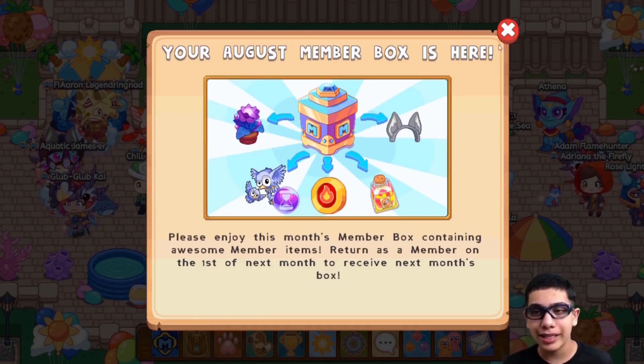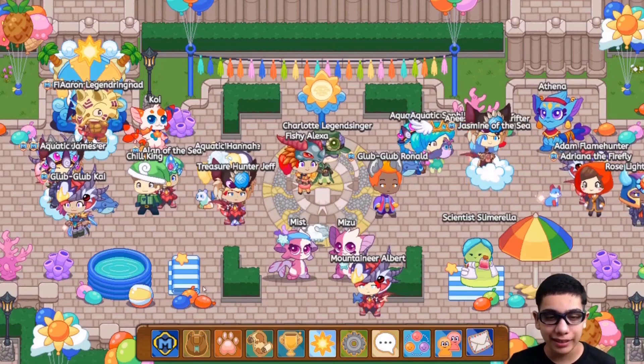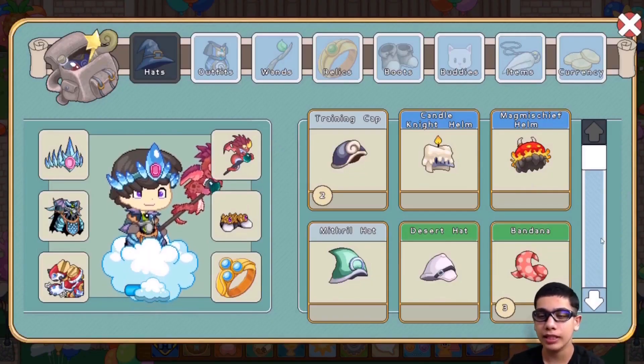So let's just smack that next button and open up our inventory. And now let's proceed to search for the hat.